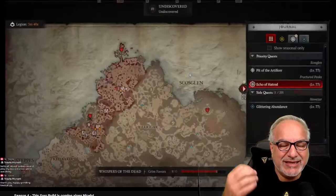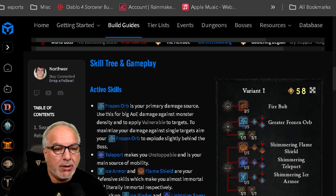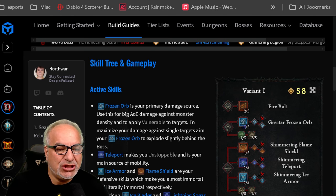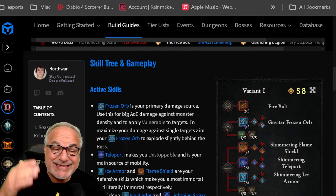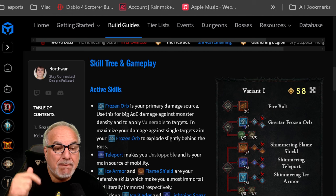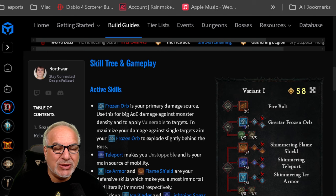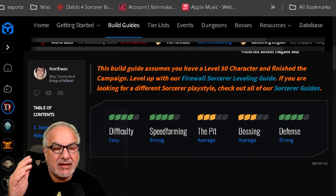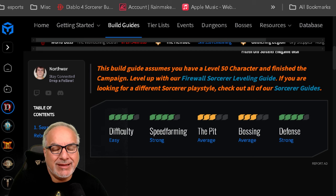Let's take a look at the build. Shoutout to Northwar on maxroll.gg — this is basically the template for the Frozen Orb build. It's not an S-tier build according to maxroll; it's the level below, an A-tier, when it comes to end game, the Pit, and so on. Here is how they classify this build.